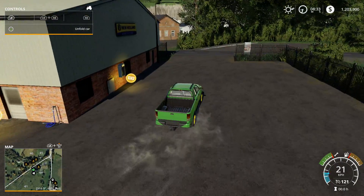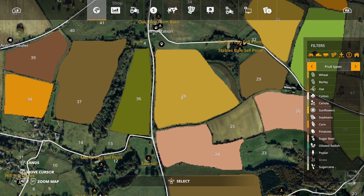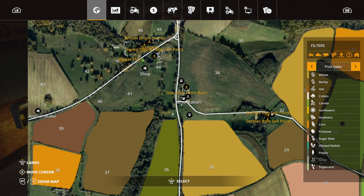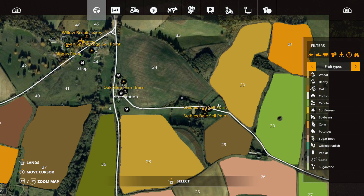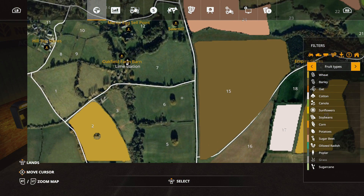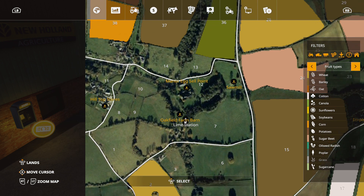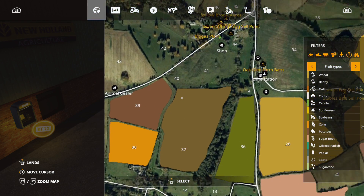Let's see where we go from here. I can't really read all that stuff there, but you got Willow Book Stores, The Spinnery, Seven Springs Egg Cell Point, Bio Gas Plant, Oaks Glen Farm Barn, Lime Station, Stables Egg Cell Point, Stables Vale Cell Point. Pretty cool. A lot of these fields look promising. Oakfield Farm Barn, Lime Station, Hilltop Stores, Manor Egg Cell Point, The Sawmill, Animal Dealer.